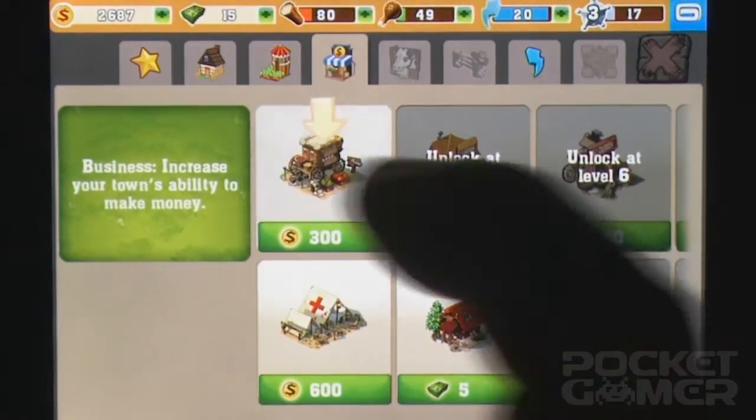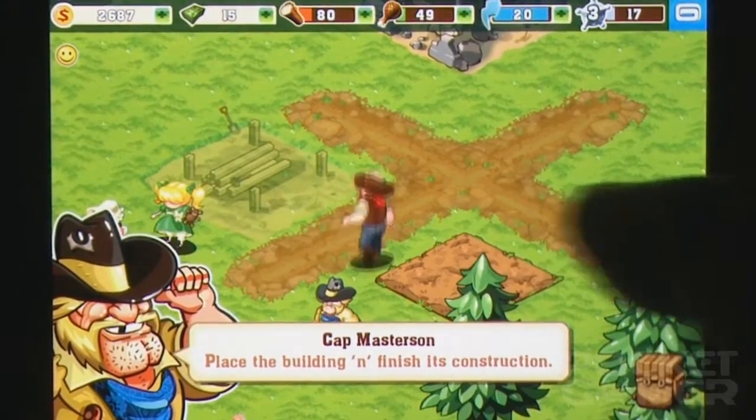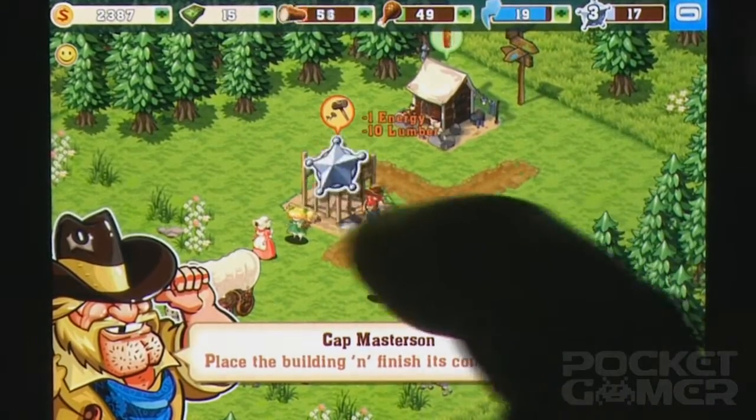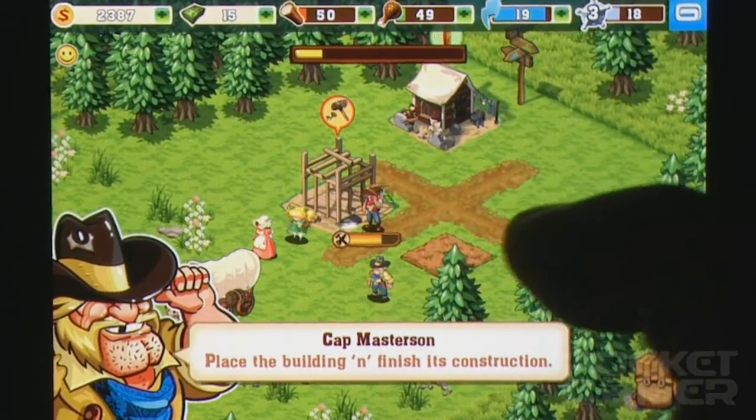But unlike Sim Social, American Settler simply runs out of things for you to do too quickly. After the first few hours, you're most likely going to be simply working towards one task at a time — a task that inevitably requires you to plant crops and wait a few hours before harvesting, with no real emotional context for these actions.